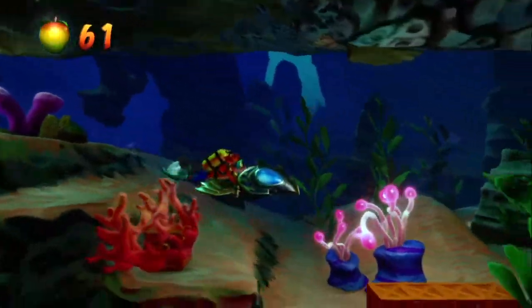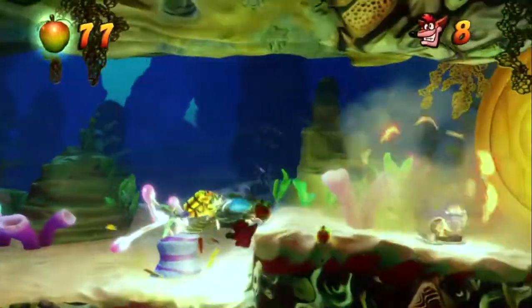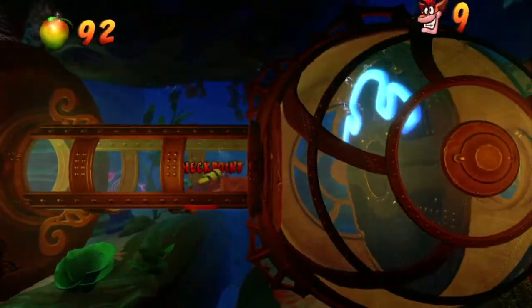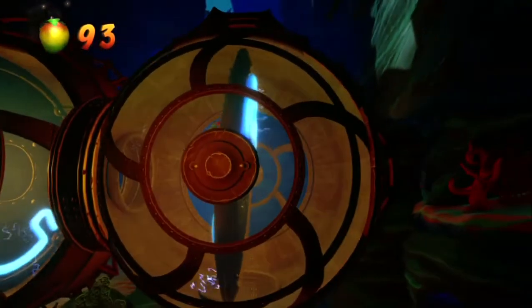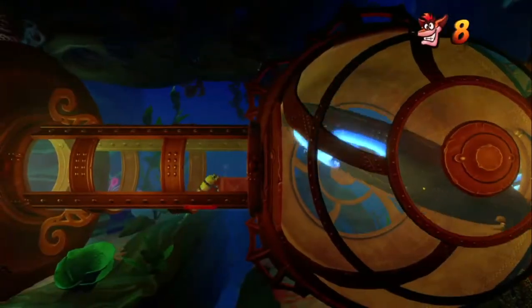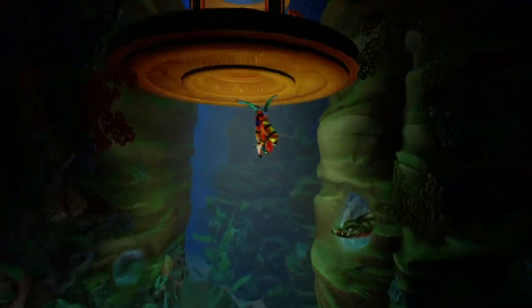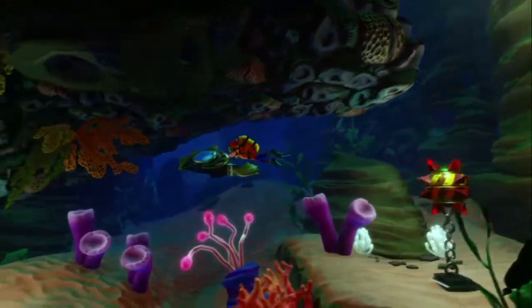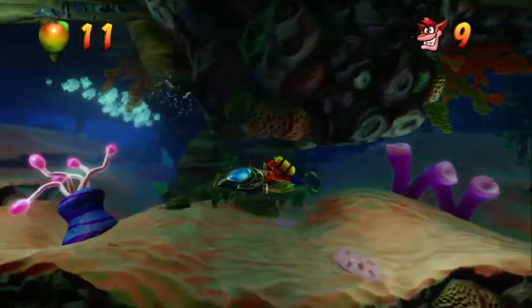Taking out the seaweeds — easy, man. I don't think I died once in this level, and I've already got nine lives by only the second level. Now there's an electric field — if it hits you, you need to move to the non-electric side and bring it down. I hate these — and I did die once there by mistake. So that's my first death. But yeah, still pretty easy — I'm back at nine lives.